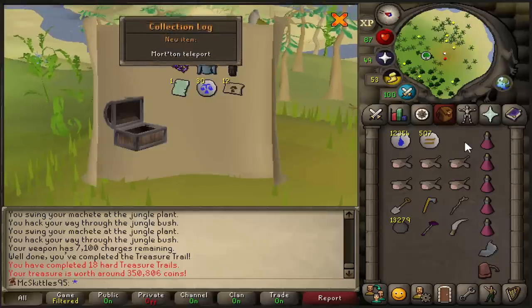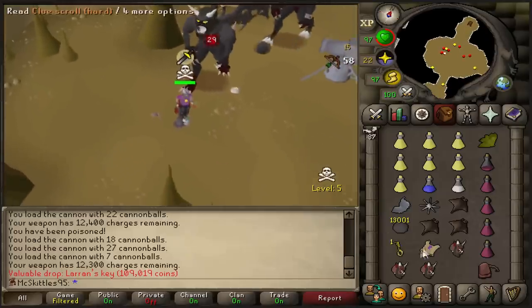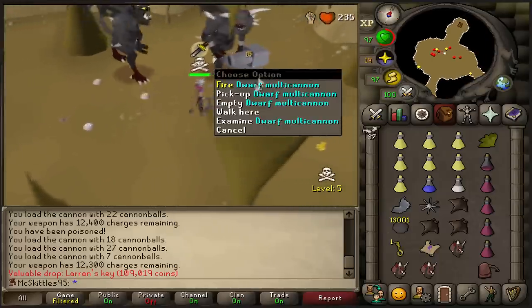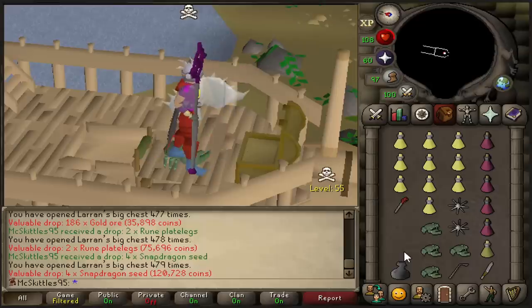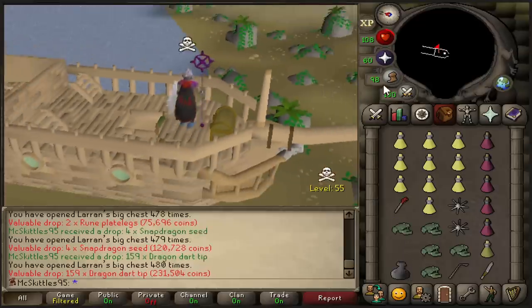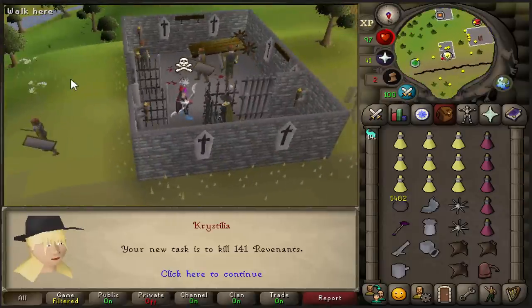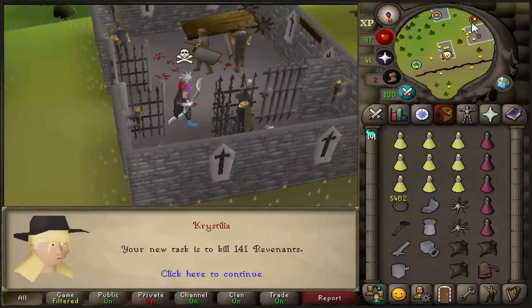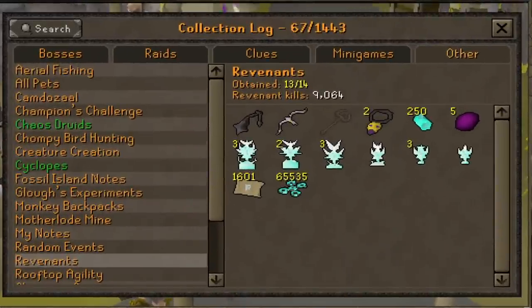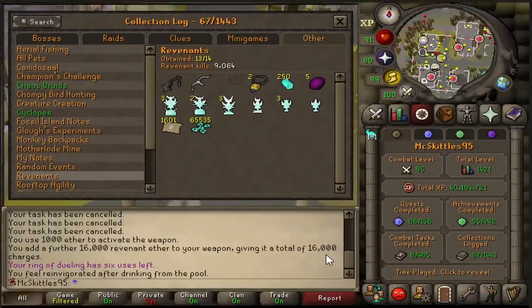Casket? Yeah, that is something. That is Laren's key number 10 again, so it is time to go to the chest and get absolutely nothing. Yeah, that is another 10 keys used and no Dagonite. Revenant — okay, it's actually been a while, so that gets me excited. Small update on the Revenant collection log: I just noticed that I am over 9k KC now, and a lot of those were on task, so I should have all weapons by now. But you know, no complaining. Let's keep going.